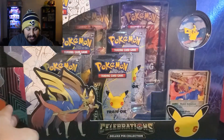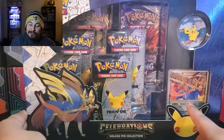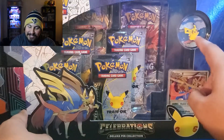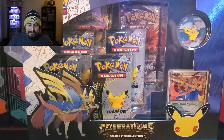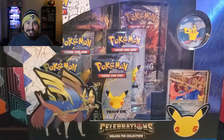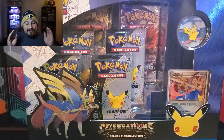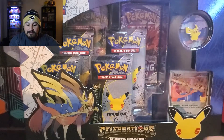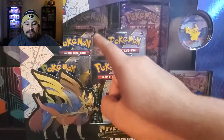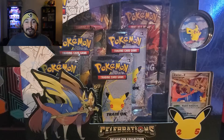We're back with another opening. Today we will be opening up some more Celebrations. We have the Deluxe Pin Collection with the Zacian Level X promo and this awesome Pikachu pin. This is the only one I haven't opened up yet — the last product of Celebrations I have yet to open. This box comes with four Celebration packs, a Chilling Reign and a Vivid Voltage. Nothing too crazy, but the pin is what makes this product really awesome.